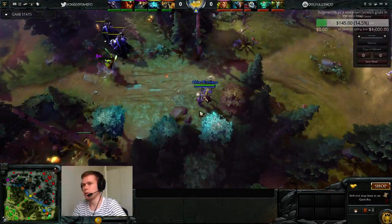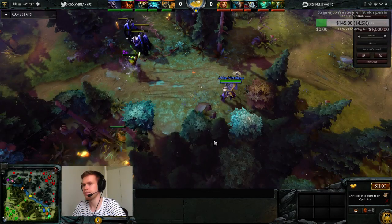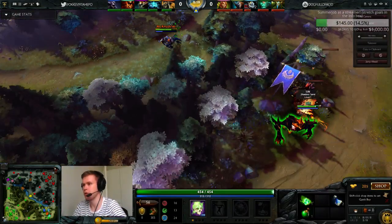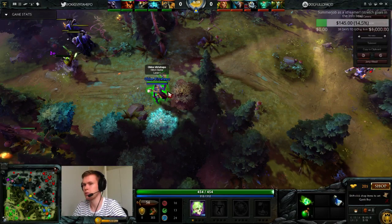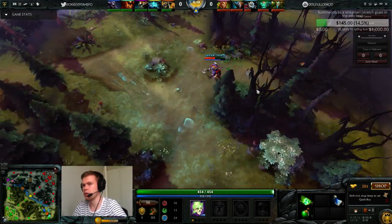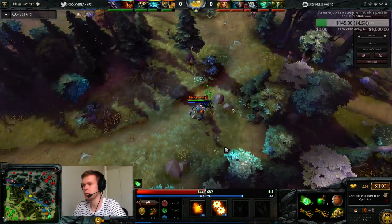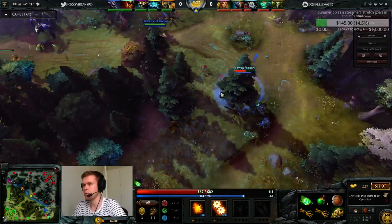From pulling, of course, the two main things are: first, you try to get gold and XP for yourself because three heroes sharing XP on the safe lane doesn't give you too much. And second, you're denying one whole wave of experience from the enemy offlaners. There are many things that are good when pulling.